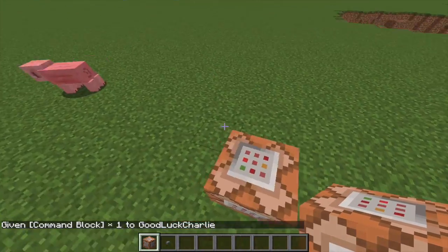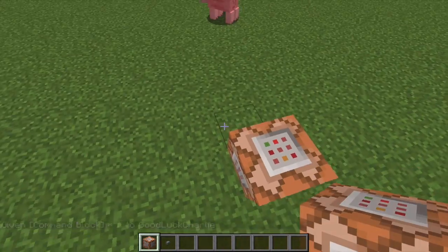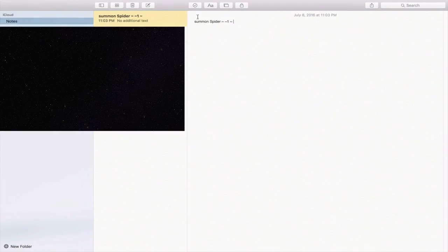If you have a command from a one-command block creation that you'd like to try out from YouTube and you want to copy and paste it but don't know how, you've come to the right place. Right here is a command I want to copy — it's a very simple command that summons a spider on top of a command block.